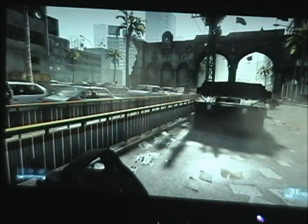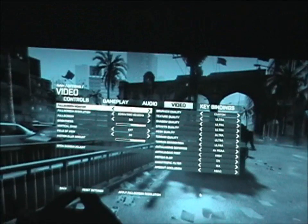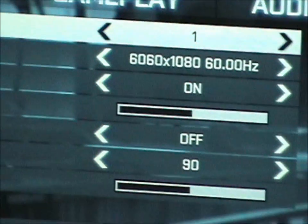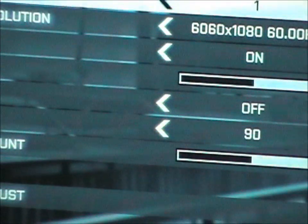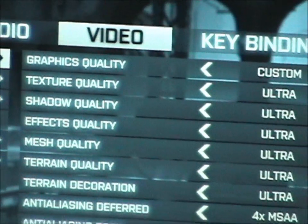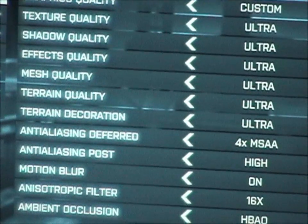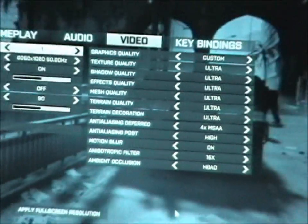Let me show you the settings real quick. So we'll go into the options, video. You can see here the resolution is 6060 by 1080. That's because of bezel correction — the bezel correction adds the difference and adds the pixels where the bezels are, so that's how you get the extra resolution. Field of view is maxed out at 90; it does not go to 100. Everything is on ultra: 4x MSAA, anti-aliasing post on high, 16x anisotropic filtering, ambient occlusion HBAO. Everything is maxed out and cranked up.